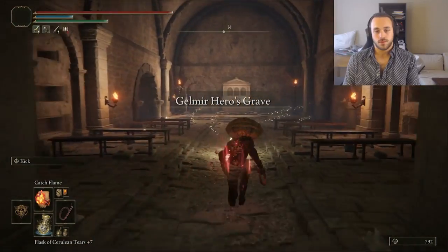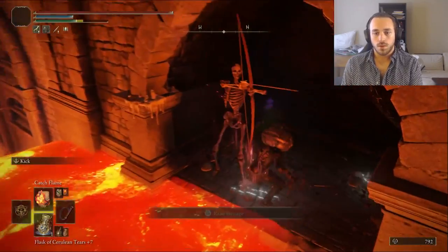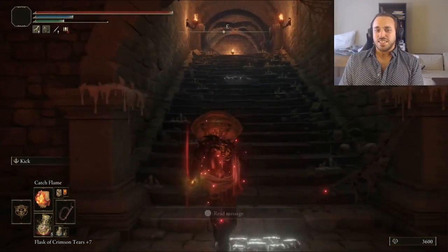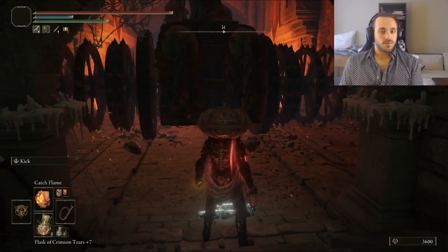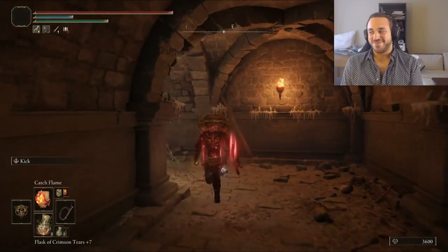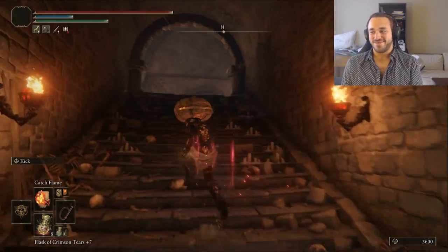We're here for dog food. In Gelmir Hero's Grave, I avoided the Chariot on the way down, then avoided the Pages by the Grave Gloveworts 7 and 6, and barely avoided the Chariot on the way out. Absolutely clutch. I am not sticking around or going any deeper — the Hero's Graves are some of my least favorite areas in the game.